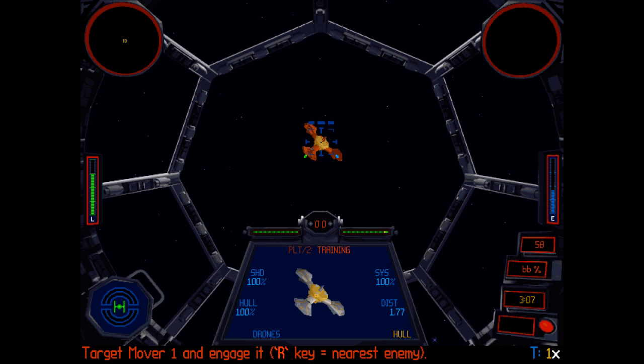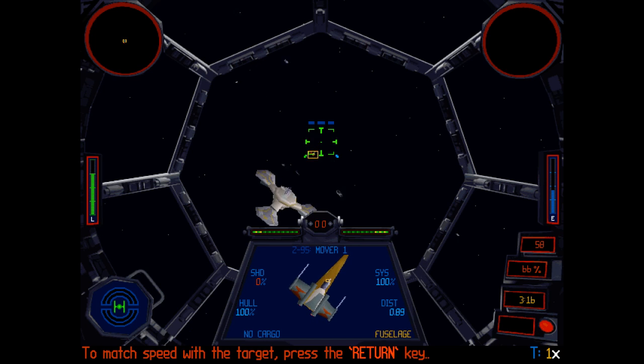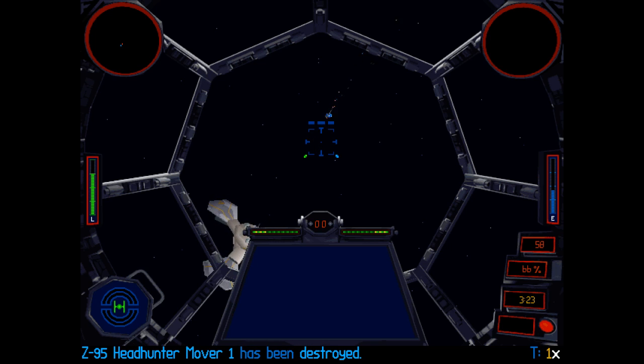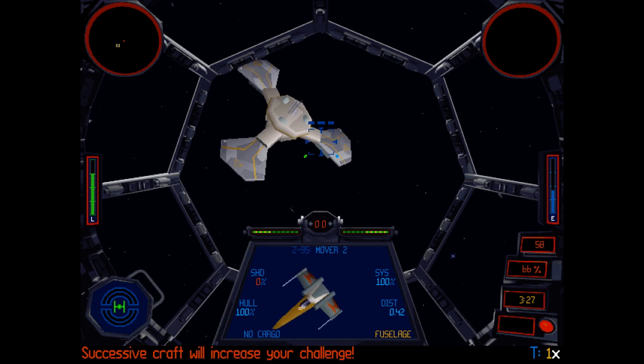Target mover one and engage it. Hit the R key to target your nearest enemy. To match speed with the target, press the return key. Successive craft will increase your challenge.